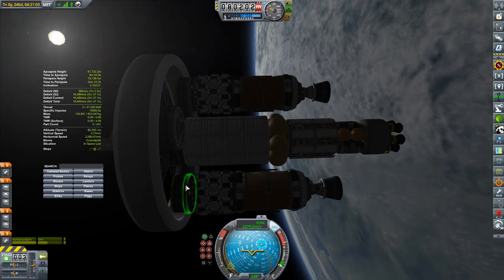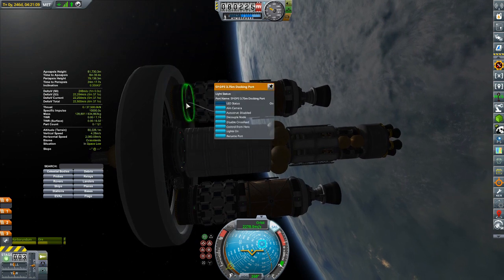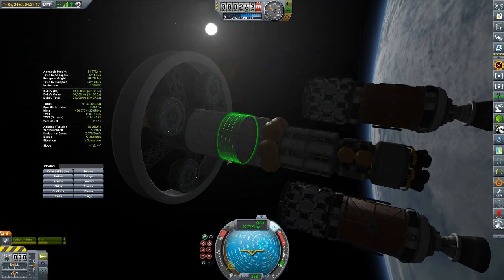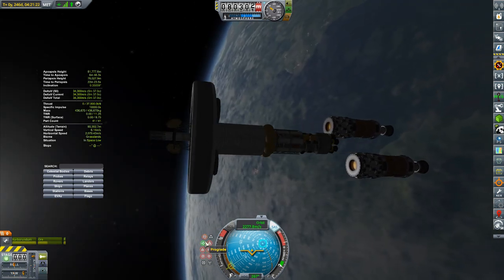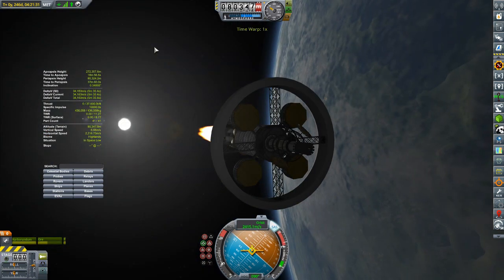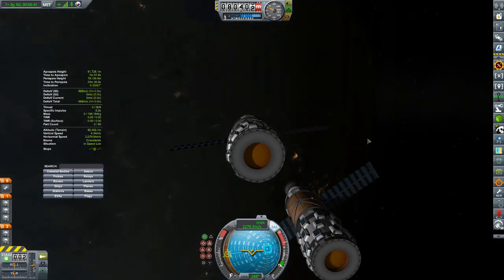We're back at the Duna Express tug. I'm decoupling the remaining drop tanks, because I don't want to manually pilot each one down — I've proved it can be done, so I can let stage recovery do the rest of the work. We're turning the Duna Express tug, which whips around now that it doesn't have the heavy load, and we're pushing it up into a higher orbit to hang out as a makeshift space station. We also deploy the solar wings on the two probes.